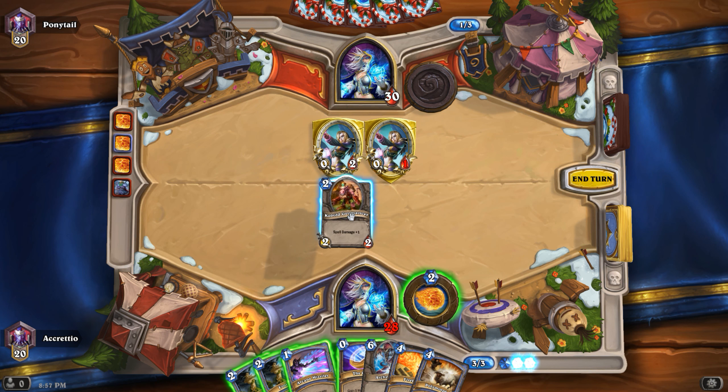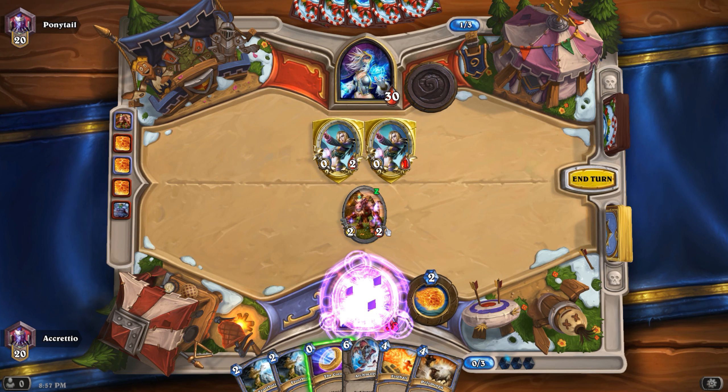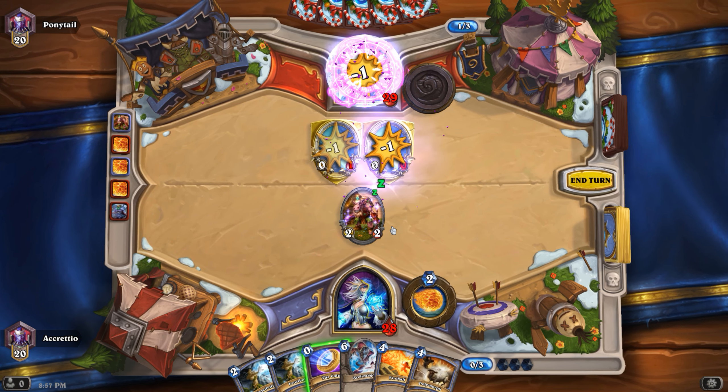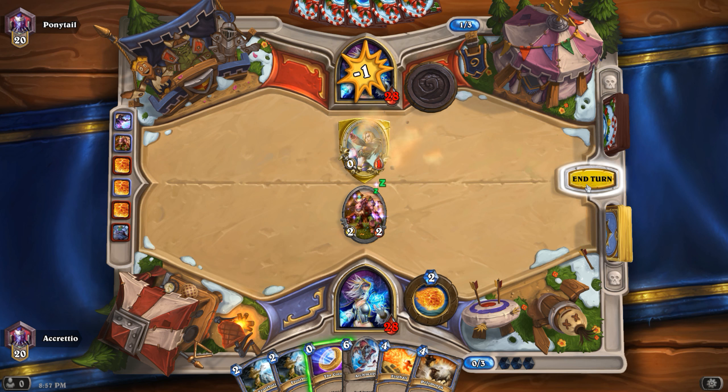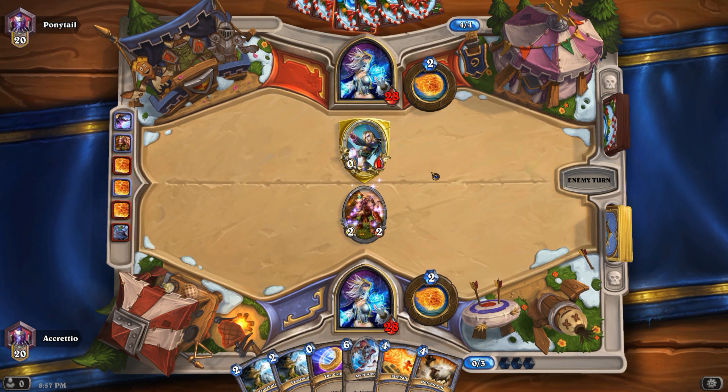Let's see — Cobalt Geomancer and Arcane Missiles. Almost. It's good enough, because I can Fire Blast that last thorn next turn.